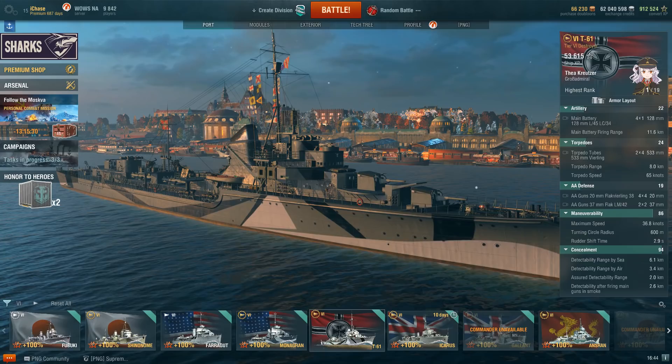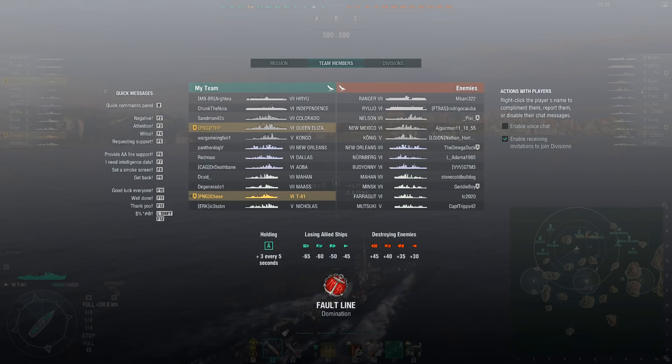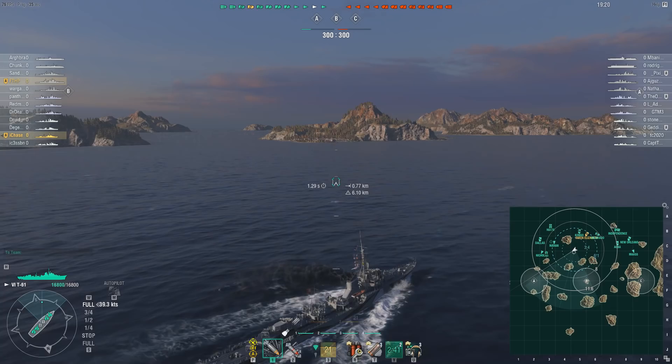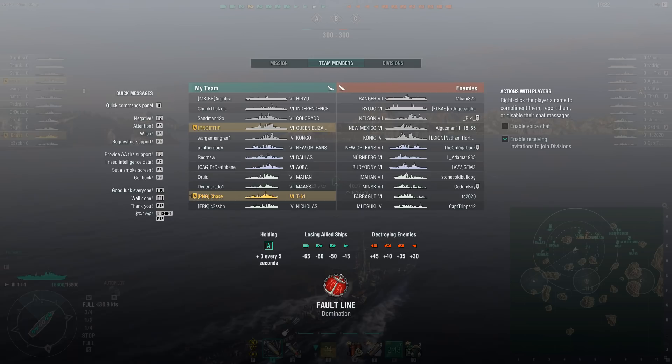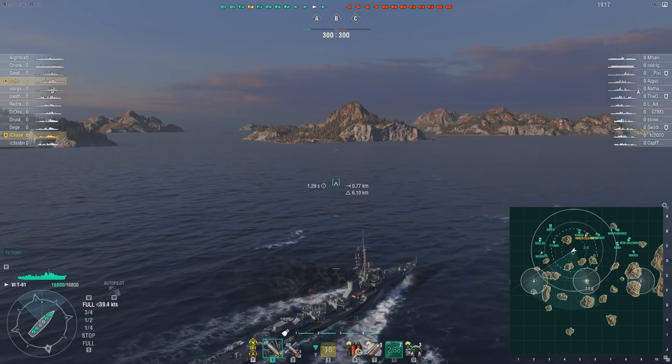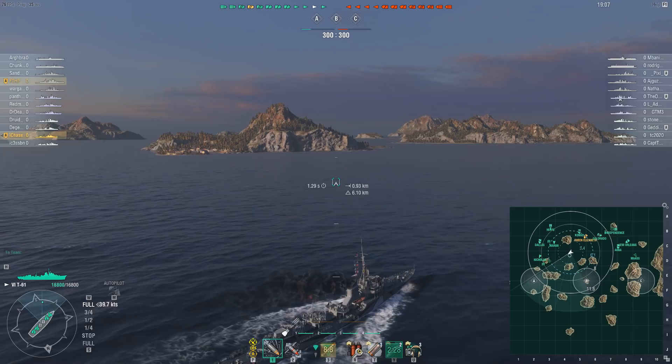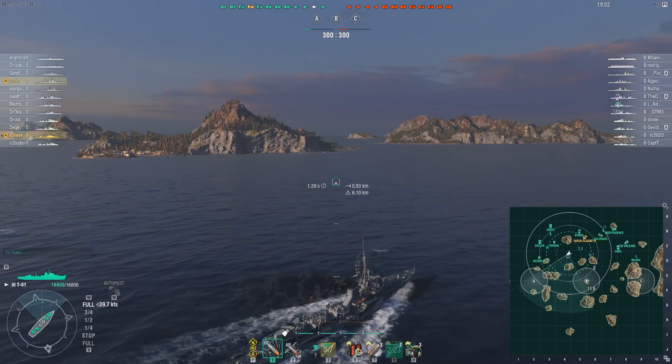Here we are on Fault Line — I spawned middle with my division mate in a Queen Elizabeth. Looking at the enemy team: Minsk, Mahan, Farragut, Mutsuki. Not too many ships to worry about; I pretty much outspot all of them. A Mutsuki can't win a gunfight against me, so I'm pretty confident. I'm going to make a beeline for the A cap, primarily because I have a little bit of backup there, and I really don't want to go into the open B cap with two CVs on the enemy team.